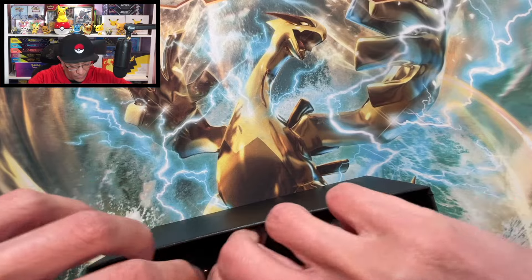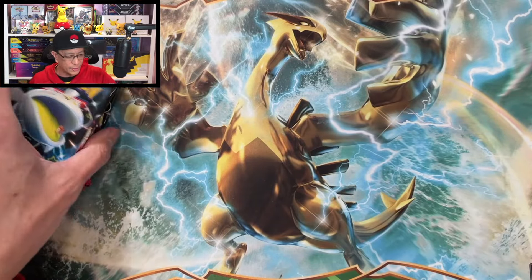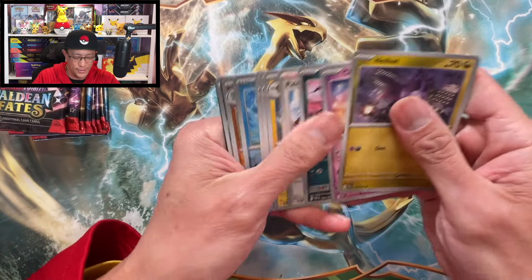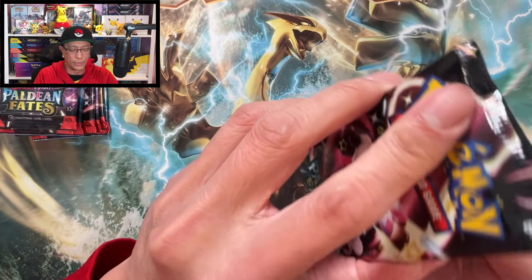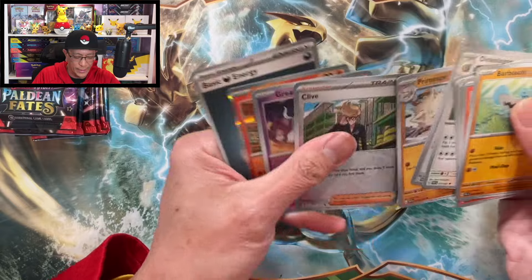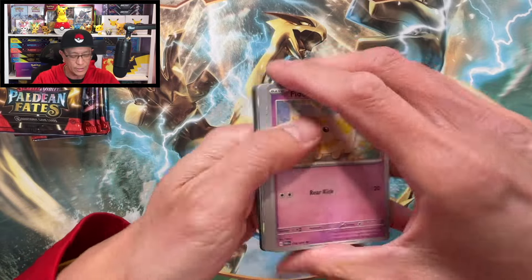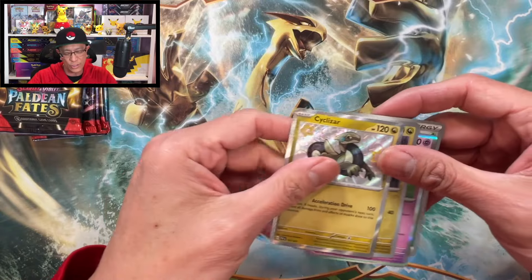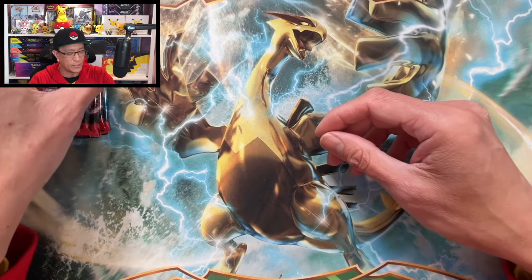Now we move on to this Paldean Fates ETB. I've opened at least four of these already and no Charizard from any of the ETBs. I'll show you the code card — there it is. Getting exhausted opening Pokémon cards! Noivern double rare — not the card we're hunting for. I think we've got nine booster packs to open here. Cyclizar — another brand new addition to the shiny binder!